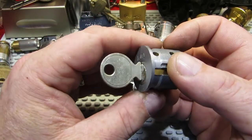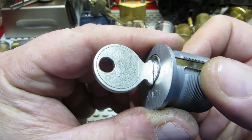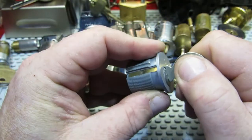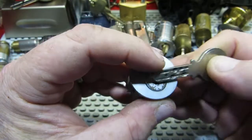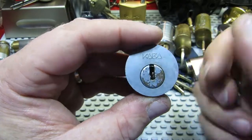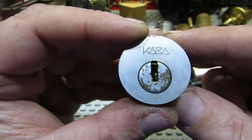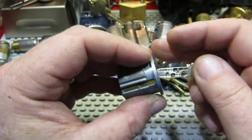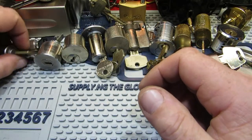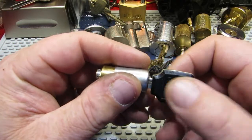First one we'll start off with dimples — we have a Cabba 20. It's very faint on the key but that's dimples both sides, you can just see them in there. That's one I've had no luck with.